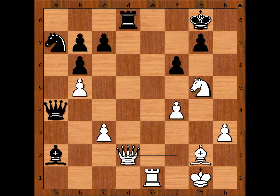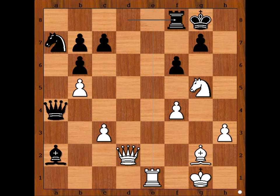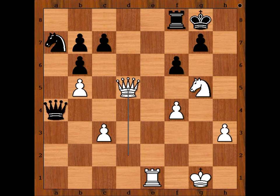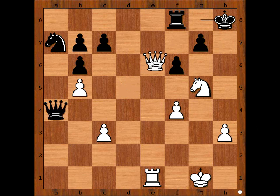Black to move. Koneru Humpy played rook to f8. If rook takes queen — checkmate. Queen takes bishop — checkmate. Queen takes bishop, checkmate. King to h8. White played a move and black resigned. What is the move? Queen to f7.